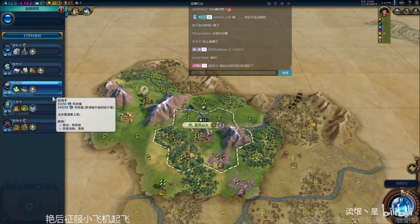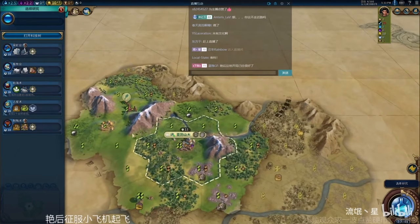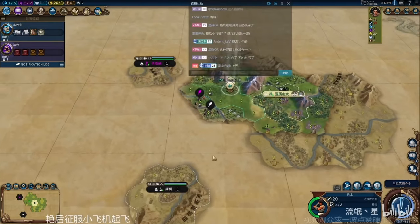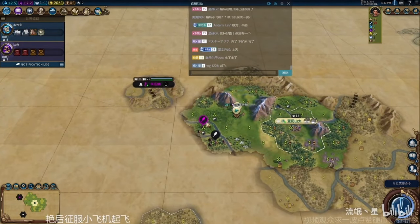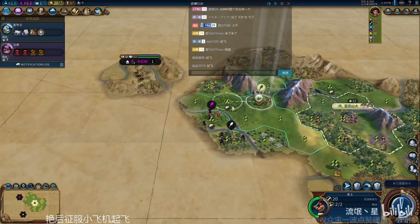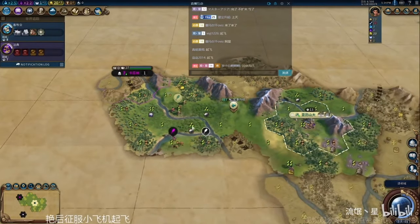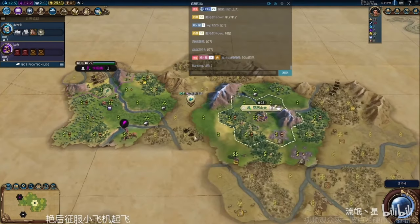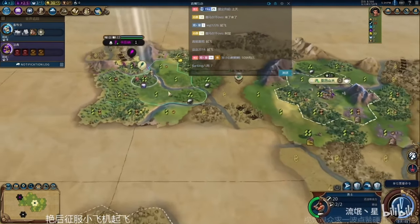He started out with a scout and he's just moving around with his warrior. He goes for animal husbandry first because you always want to reveal horses on the map as early as you possibly can. Horses are good for domination, but they also make for a great tile to possibly settle a city near, which opens up your options for where you might place your second city.